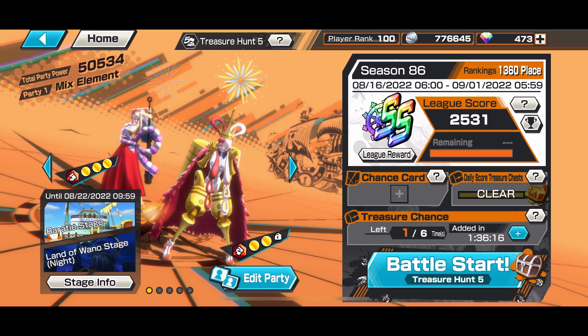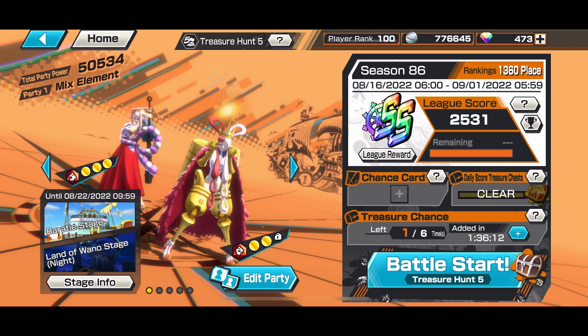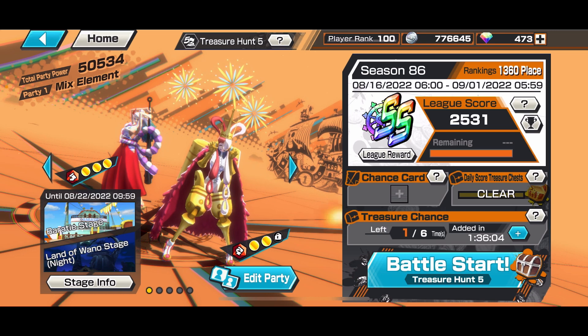Uta is an extremely good unit. She's an EX level unit quite easily because she has the ability to destroy a lot of opponents, immobilize you, regain HP, and deal very high damage. She can destroy all the meta characters quite easily.